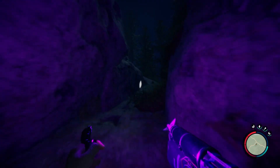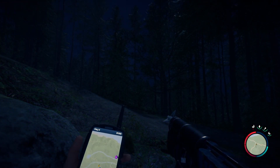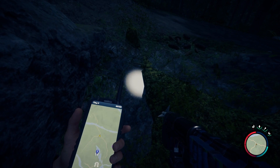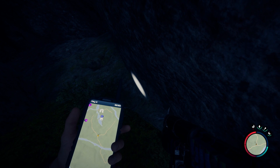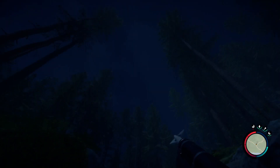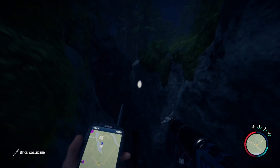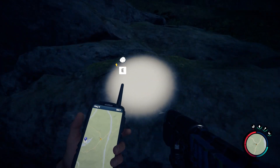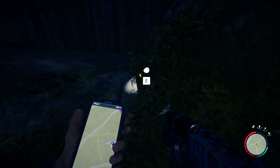Now we're back outside. It's nighttime — check out where we're at. We're not too far away. I'm on basically the other side of the helicopter crash. So that is the whole cave, guys. I don't believe there's a name for these caves. I'm assuming at some point in the game you can mark this exit as well, because it's definitely not on the map.